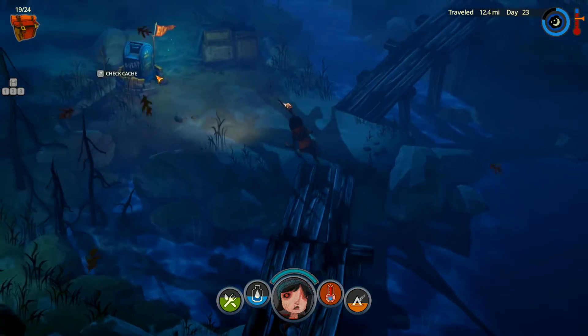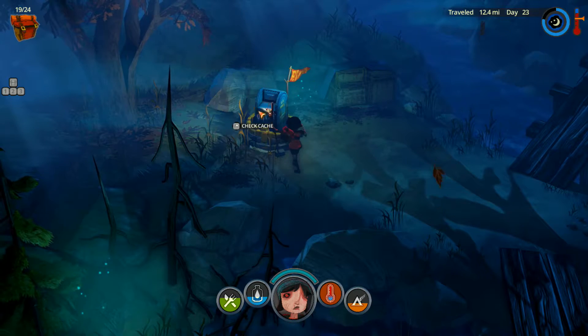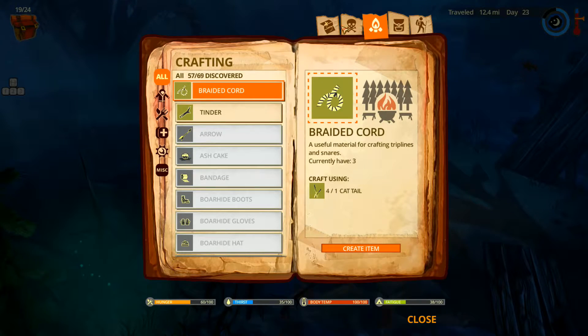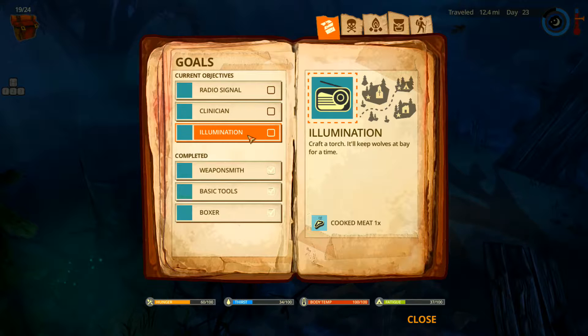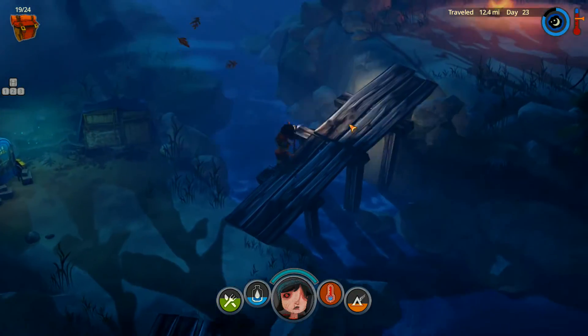Let's head up here and check the cache. Two arrows — that's a really good one. And a clinician perk: visit a clinic, find old medical supplies in forgotten clinics, and outfit yourself — so that would be two penicillin. Craft a torch — oh, we get it! I should have done that; I would have got cooked meat for free. We're going to definitely craft a torch. And there's a radio signal schematic — you get a free schematic out of that.